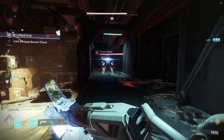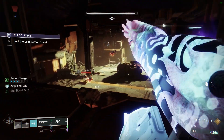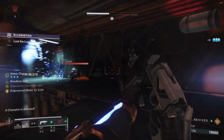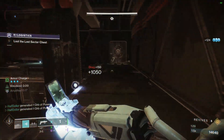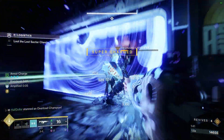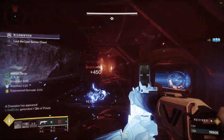This room will have a barrier as well as an Overload in it, as well as a lot of Exploding Shanks. I usually try to kill all the Exploding Shanks first, and then move on to the Barrier. Once everything's dead, we can move on to the Overload. I blinded it with my Shoulder Charge so it would sit still, and then threw my Spark of Shock grenade at it. There will be another Overload in this room, so try to get your grenade back.